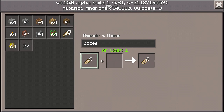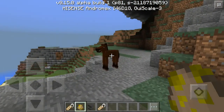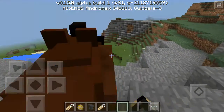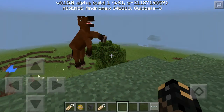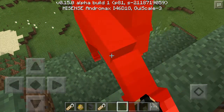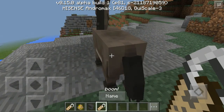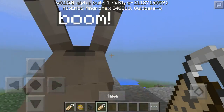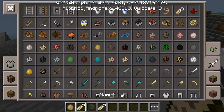Okay, now take out your horse. Place your name tag and click — boom! Now there's a horse with the name. There's also lead, there is armor for horse, and a saddle.